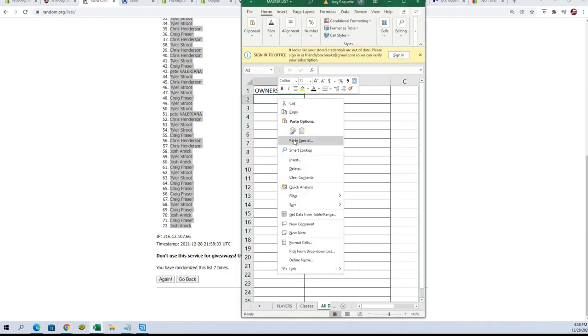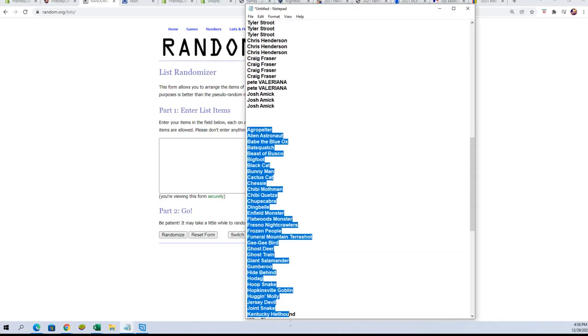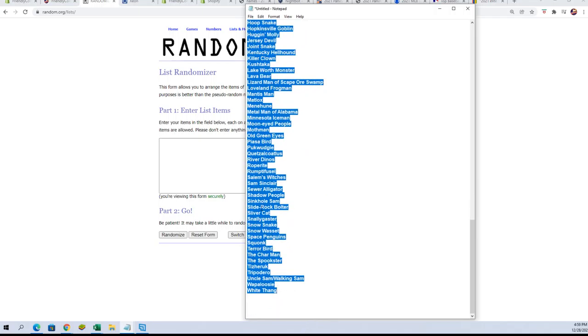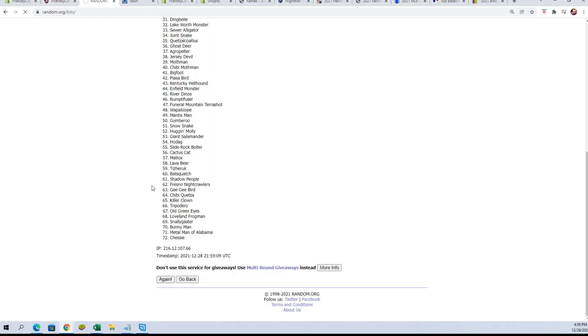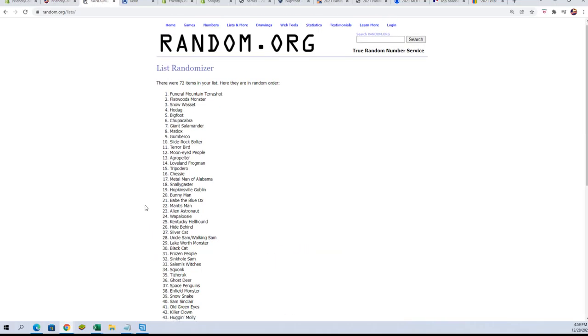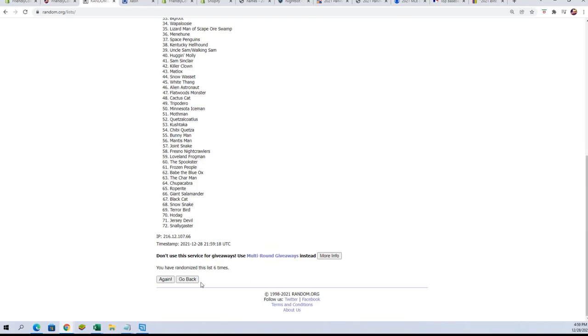Let's go over here and get a new random, put our characters in, and do that seven times. Here we go — seven times: one, two, three, four, five, six, and lucky number seven.